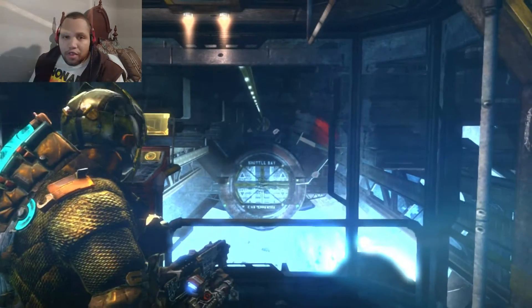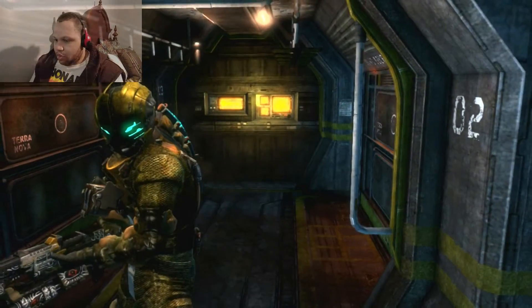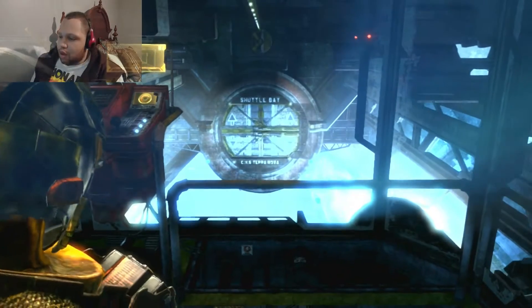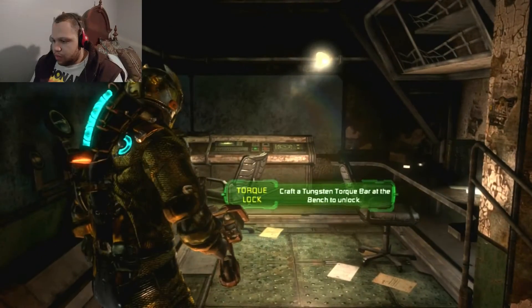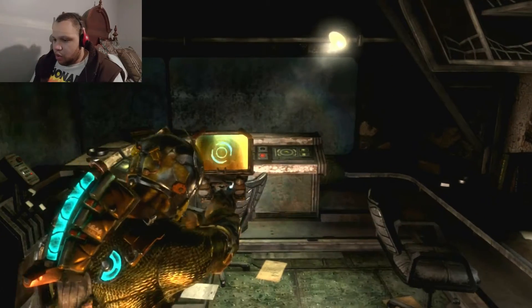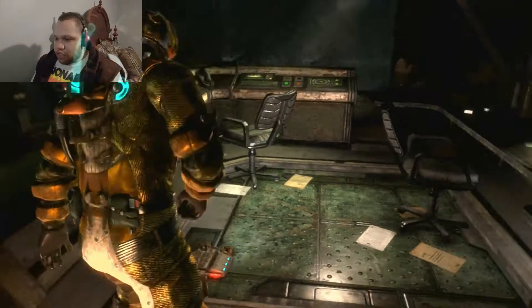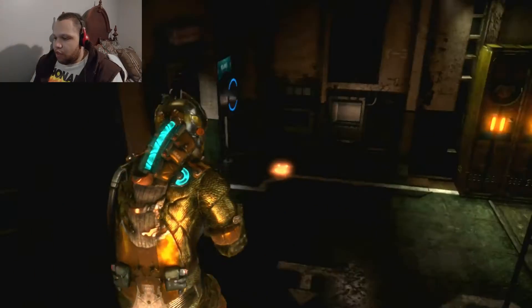Now we're heading to the aft station. The aft station supposedly has the spaceship we're looking for. I'm going to launch my little scavenger bot — this guy collects materials for me to craft individual items.